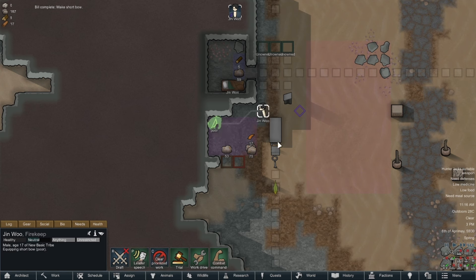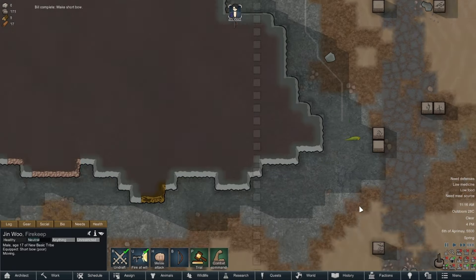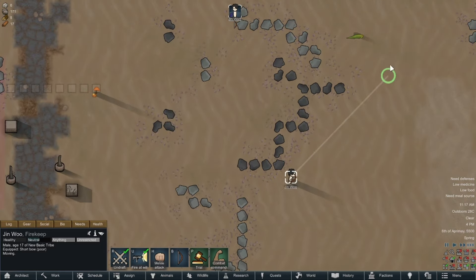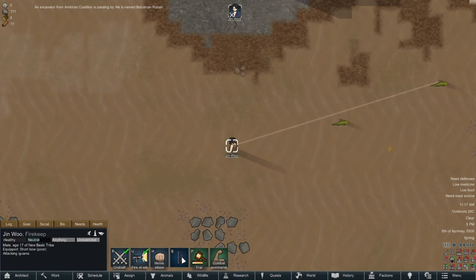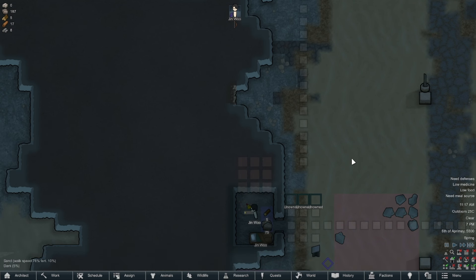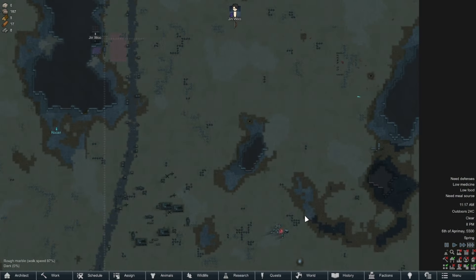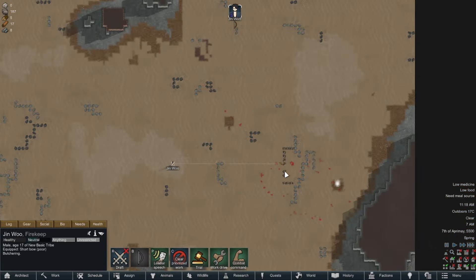With the little wood I got from those cacti I order Jin Woo to make a simple bow for combat. Now I have a weapon to deal with those pesky iguanas and set him to kill the close one. The man ran miles only to miss every single shot, then I sent him after a second iguana too — but no matter what I did, Jin Woo's aim would make even a Stormtrooper look better. When he finally landed a shot, I let the iguana bleed out to suffer for stealing my donkey meat, then sent Jin Woo to carve it up for food.